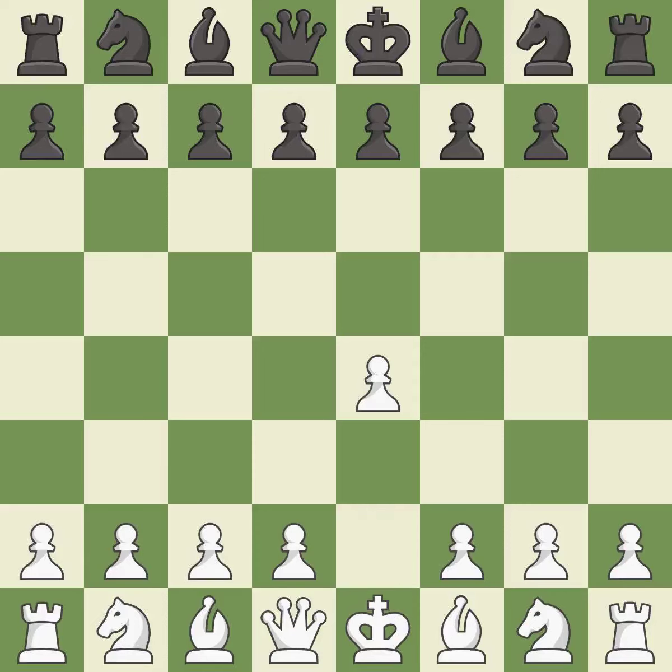Opening with the king's pawn controls the center and opens up the light-squared bishop and queen, often leading to sharp games. The Sicilian Defense controls the d4 square with the c-pawn. NF3 develops the knight toward the center to prepare for a d4 pawn push, where the knight will recapture if black captures on d4.